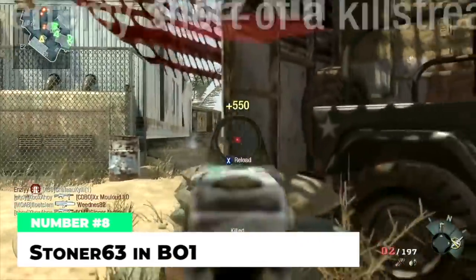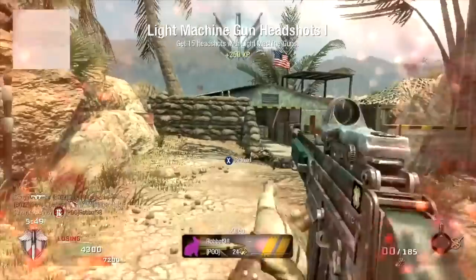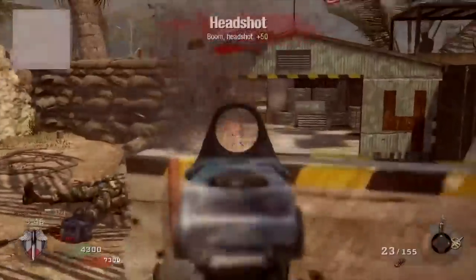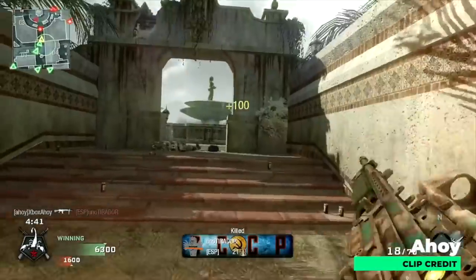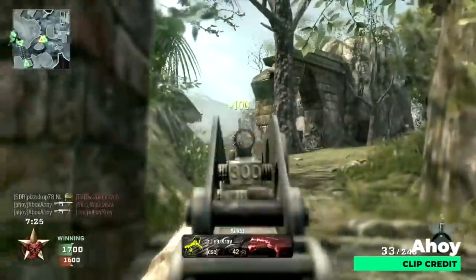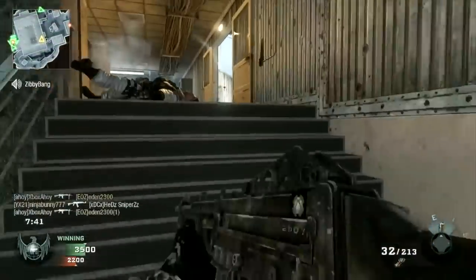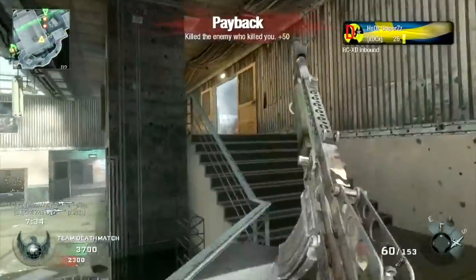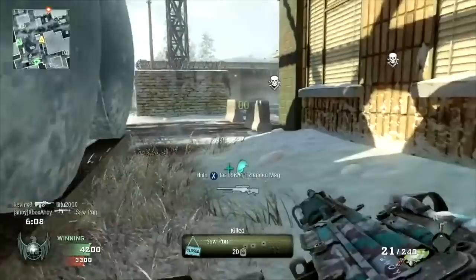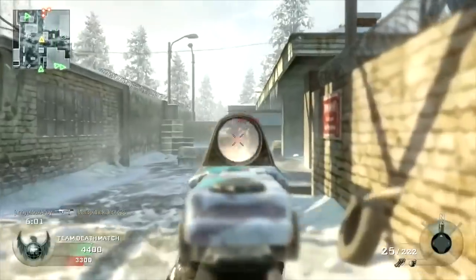At number eight, I love this gun — the Stoner 63 in Black Ops 1. It was one of those guns with a bit of a cult following, overshadowed by the FAMAS and the AK-74U, but with insane potential if you knew how to use it. The Stoner was a hybrid between an LMG and an AR, with only a 30-round mag — ridiculous for an LMG — but it had LMG-level damage, hitting for a flat 40 damage at all ranges, making it a three-shot kill anywhere on the map, plus a 1.4x headshot multiplier. Extended mags brought it to 60 rounds. It's certainly one of the most underrated guns in the original Black Ops.